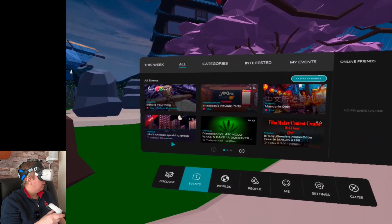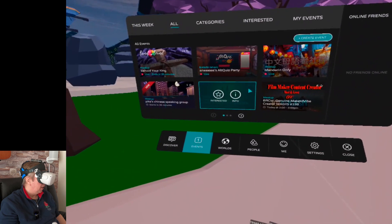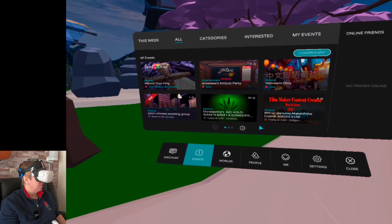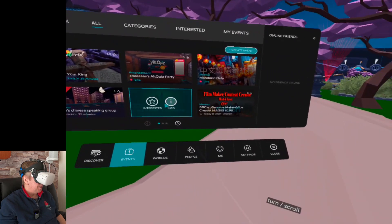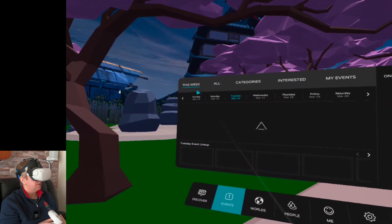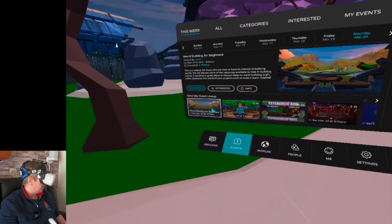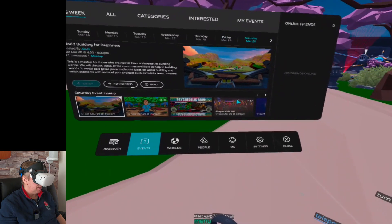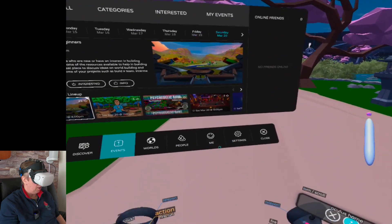If you go to this week's scheduled events, there's all sorts. On Saturday there's world building for beginners, meditation for chronic pain, a psychedelic rave, and AltSpace VR 101 — which is like a training course. These are all presentations by real people using their avatars and interacting with your avatar. So that's essentially how it works — though I know this is very basic information for folks who are already used to this. But there are some folks out there who may not really understand what any of this is about, and Tom made that inquiry.